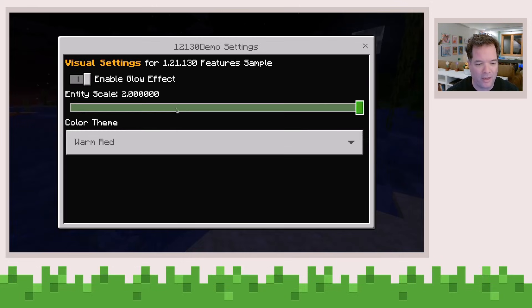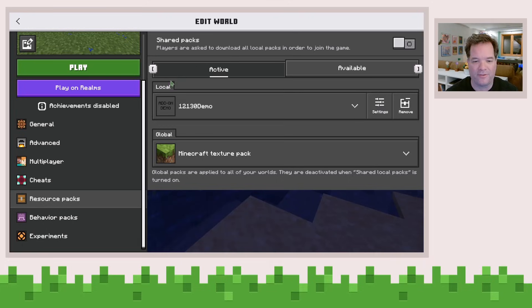In this case, I'm going to say I want a warm red color theme. Let's crank up the entity scale to 2.0, and I can turn off a glow effect. We'll leave that off for now so that you can see the red color in all its glory. So now I've basically been able to configure your resource pack and how it works.